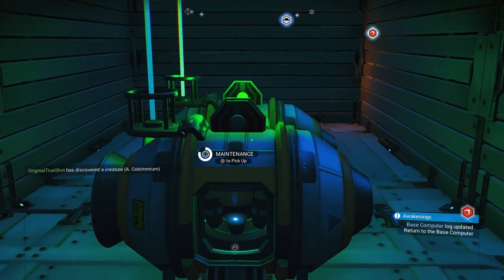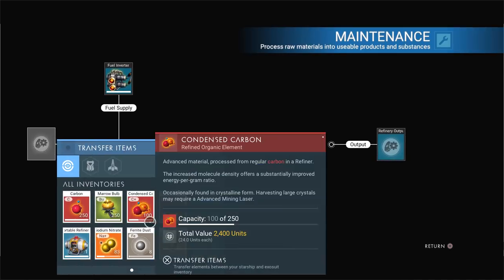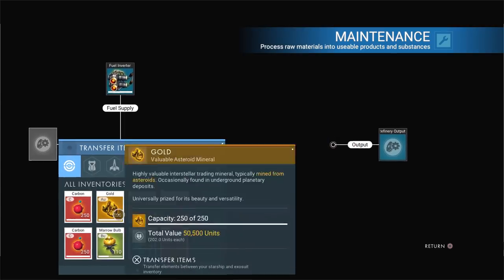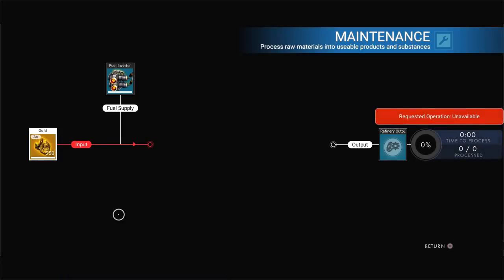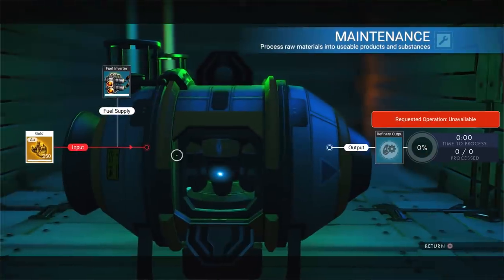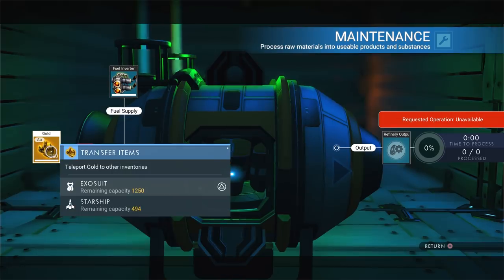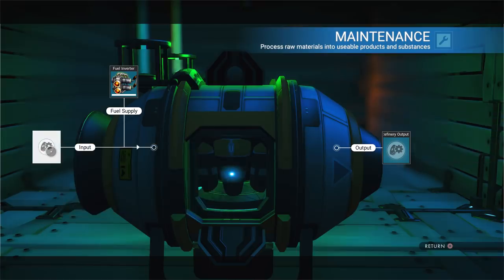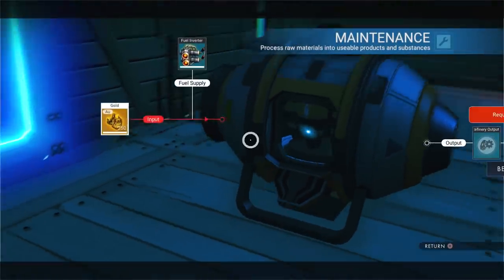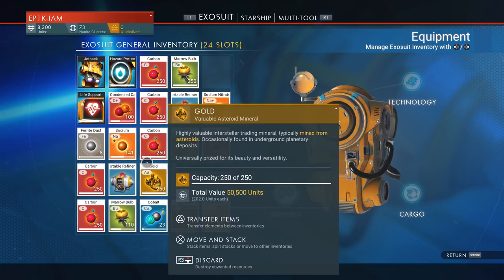It's also worth noting that you can't do any upgrades - it's only anything that you can transfer from your inventory or your ship's inventory that you can duplicate. So one of the best things of course is gold. I've got 250 gold, I'm going to pop that in there. And as you can see, I've got the 250 in. I'm going to take that out, put it in my exosuit. Making sure we pick it up - remember, that's the crucial bit. Open up the original one, take the 250 out of that one too. And there you go - got 500 units of gold.